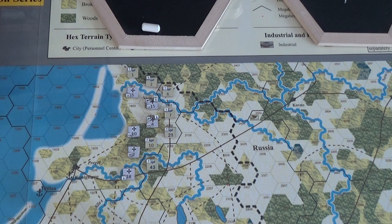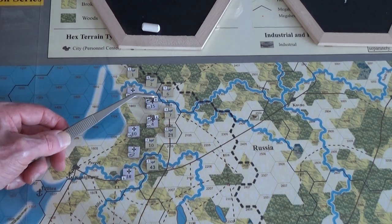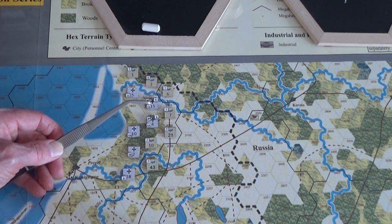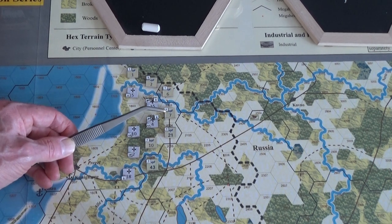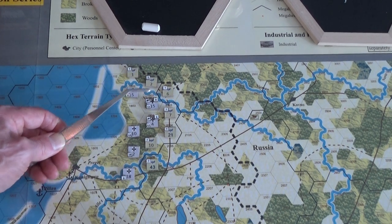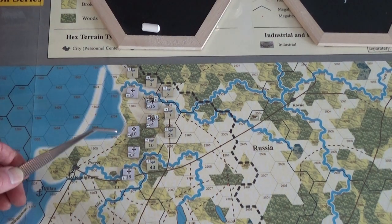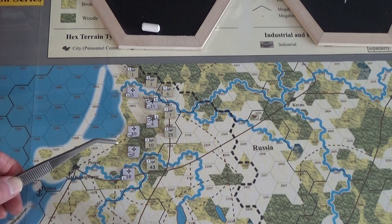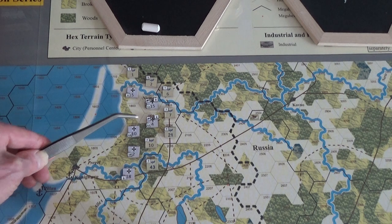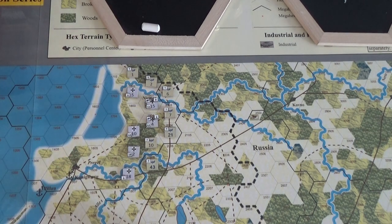Germany is going to be attacking — they've got some artillery. I've popped the artillery strength points off to the side here: eight total here, six total there, which is what I wanted to do anyway — nail these positions. The Russians are generally at seven. And then I've got what I call the conveyor belt strategy, which basically means you just slink in reserves one after the other.